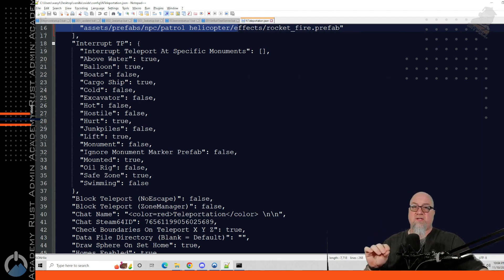The first part of the TP section deals with where you want to interrupt somebody from teleporting. If they're in a hot air balloon, do you want to prevent them from teleporting? Are they too hot, too cold, in the water, above the water? This is where you define where people are not allowed to teleport from — and that includes everything: outpost, bandit, whatever. Any form of teleportation can be blocked using these rules.